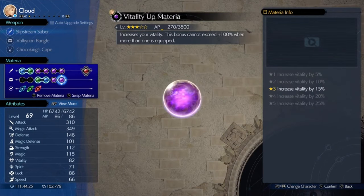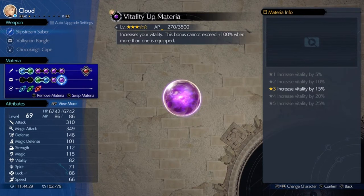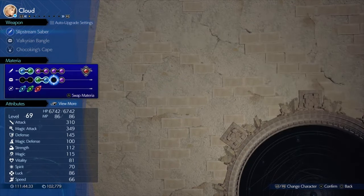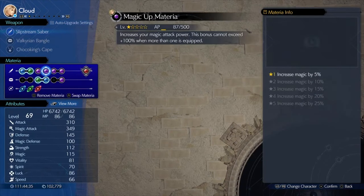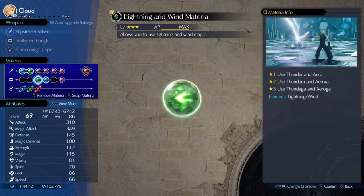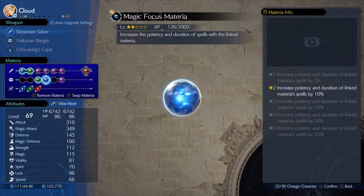The materia you mostly want to use is a First Strike materia, maxed out. That'll give you a full bar of ATB to start the fight as well. So with your Choco King Cape, that's two bars, so you're ready to fire off your biggest spell right away. Swift Cast would be really recommended, but it's okay if you don't have it.